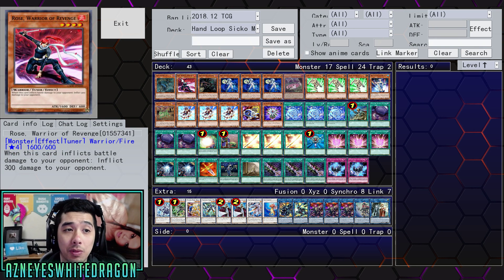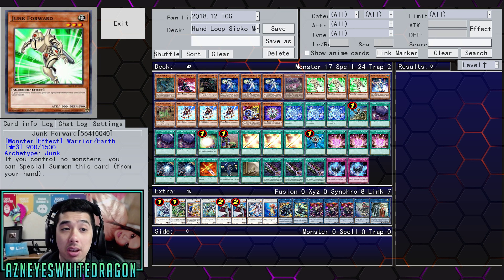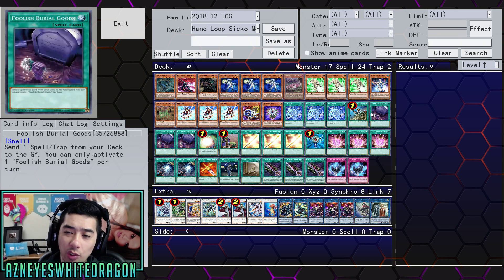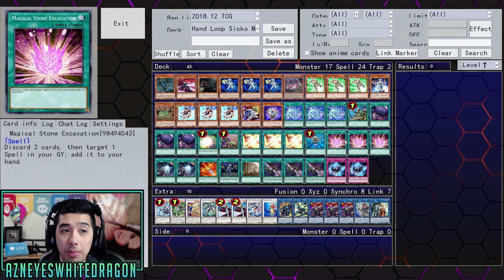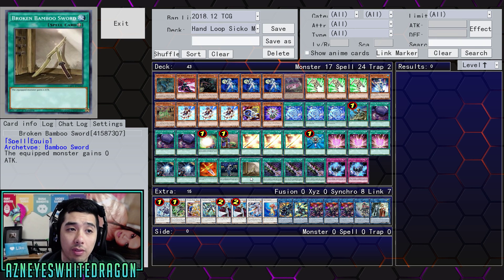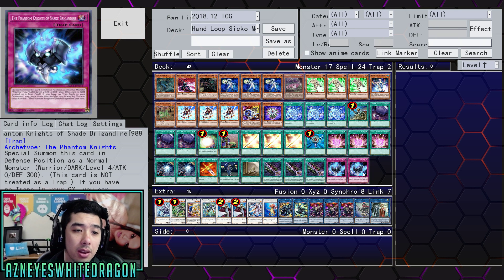So we've got Danger Nessie, Rose Warrior Revenge, Chupacabra, three copies of Neo Space Connector, Danger Snake Eye, three copies of Jump Forward, one Aqua Dolphin, Jackalope, three copies of Hero Kid, one Jet Synchron, one Globalbori, three copies of D.D. Crow, Reinforcement of the Army, three copies of Foolish Burial Goods, Soul Charge, Upstart, three copies of Golden Bamboo Sword, one Monster Reborn, three copies of Magical Stone Excavation for your D.D. Crow or Soul Charge, two copies of World Legacy Succession, Phoenix Blade, Living Fossil, one Broken Bamboo Sword, three copies of Cursed Bamboo Sword, and two copies of Phantom Knights of Shade Brigandine.